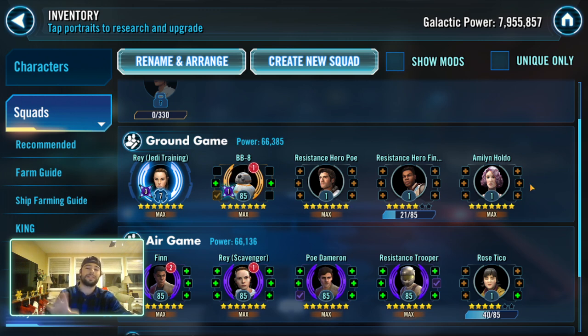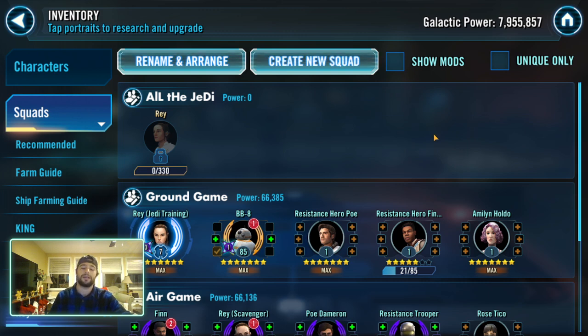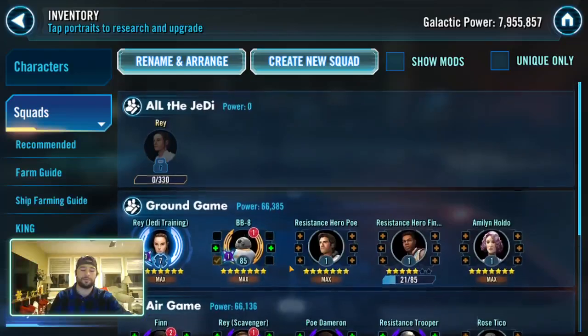This is a fleet I see a lot of people just throw on defense because it'll steal a few banners, but it's really not anything special. The top characters are all worth getting — those are the ones I primarily see people use with Galactic Legend Rey. As you get farther in the game you'll see other comps, but typically you ditch BB-8 and run JTR, the Hero Bros, and Holdo — and that's a very formidable team.